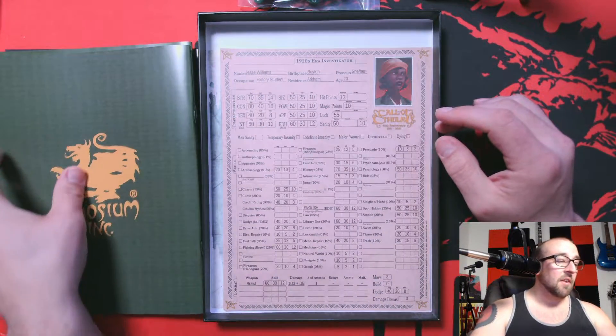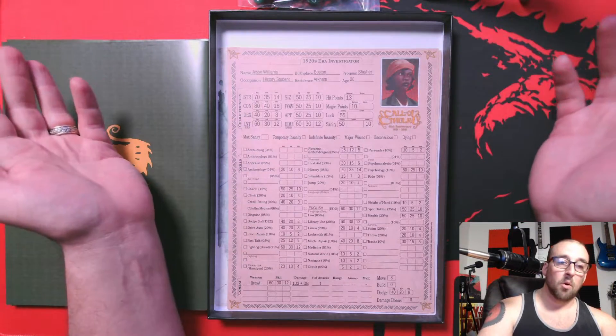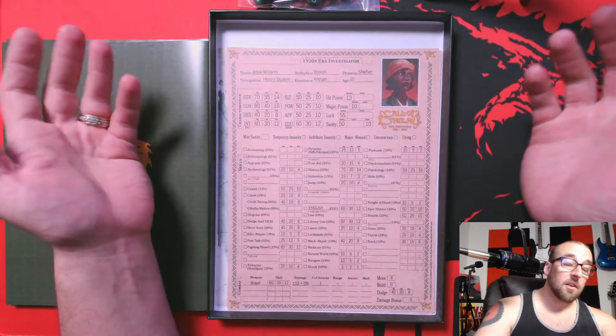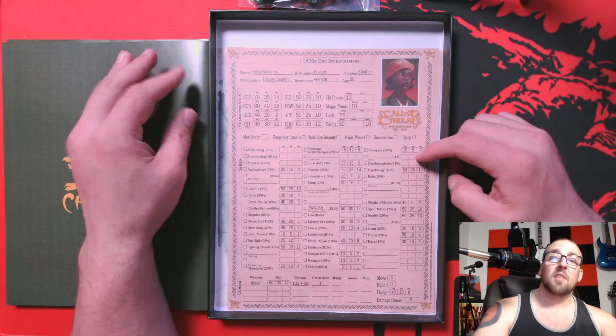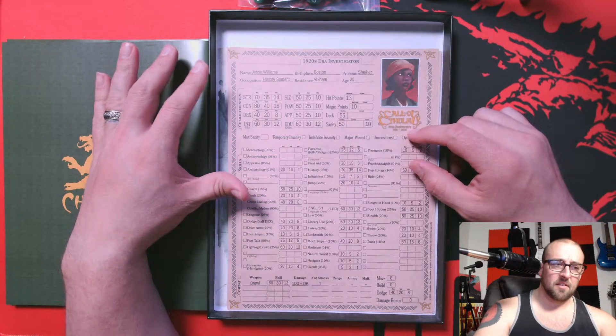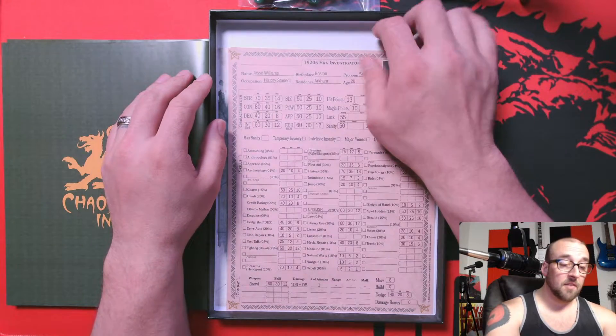The adventures are pretty good — they're okay. I would suggest also getting the main book, Door to Darkness, if you want a more beginner-friendly adventure set; there are about six adventures in that, which is good for a $25 book. But this starter set is great for starting out as well — it's fantastic.